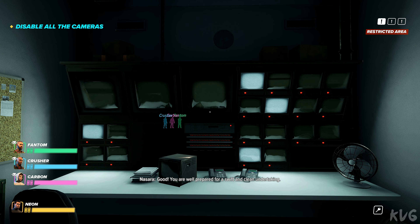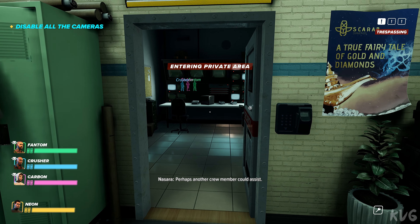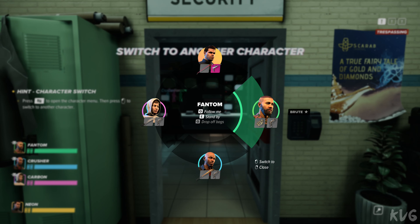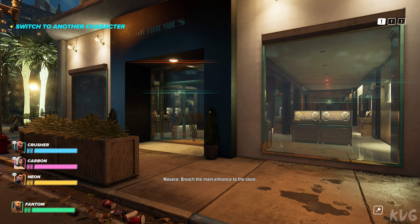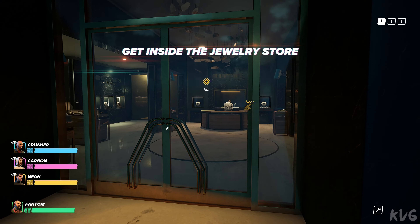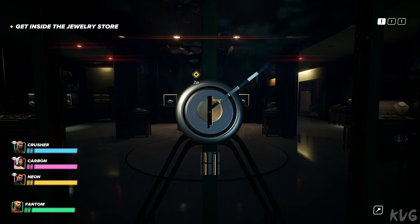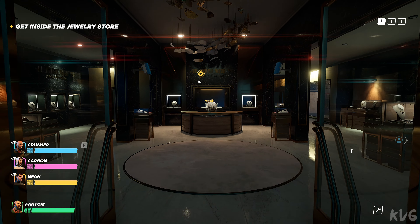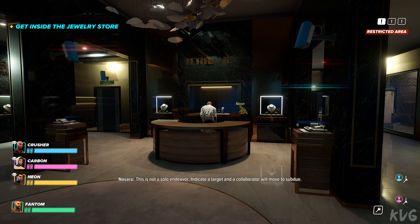Good. You are well prepared for a swift and clean undertaking. Perhaps another crew member could assist. The front door — it's time to begin. Reach the main entrance to this door. Locks open. This is not a solo endeavor. Indicate a target and a collaborator will move to subdue.